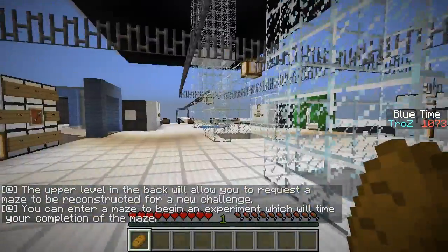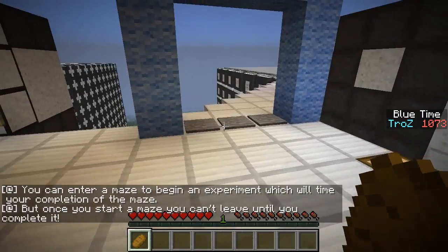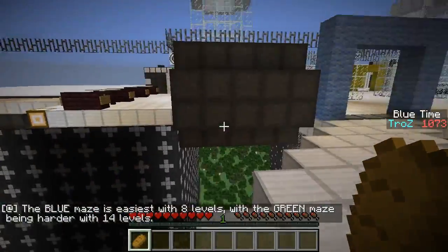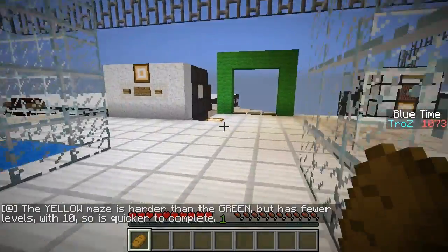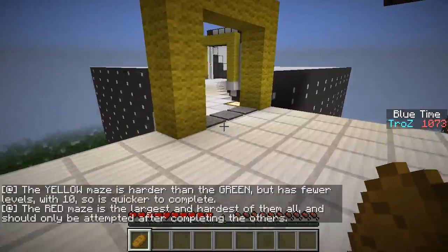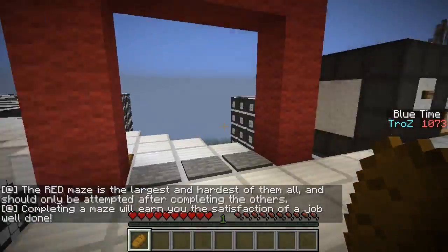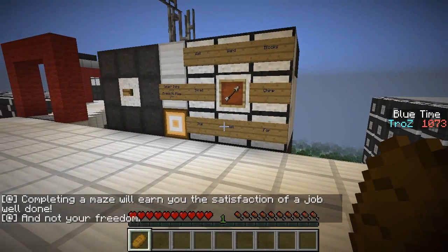The effort level in the back will allow you to request a maze to be reconstructed for a new challenge. You can enter a maze to begin an experiment which will time your completion of the maze, but once you start a maze you can't leave until you complete it. The blue maze is the easiest with 8 levels, the green maze is harder with 14 levels, the yellow maze is harder than the green but has fewer levels with 10 so it's quicker to complete. The red maze is the largest and hardest of them all, and should only be attempted after completing the others. Completing a maze will earn you the satisfaction of a job well done, and not your freedom.